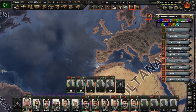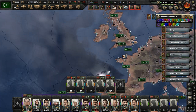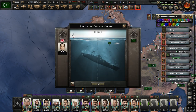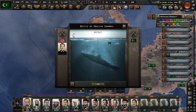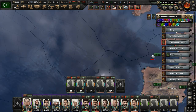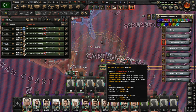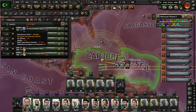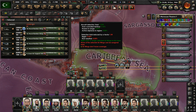We also had another problem: negative manpower. I'm not sure how it happened, but we reached 2 billion manpower at some point, and now we have minus 1.19 billion. It is absurd. Some of our air wings even glitched out — it looks like 1 million planes, but it's not really 1 million planes, it's just some kind of glitch. That's just annoying.